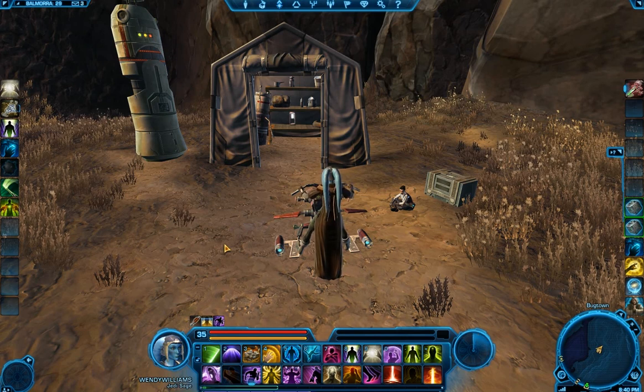Hello Wynn, welcome back to the Learn to Game series on Datacrons. This is Doom Sprinkler Chaney. I'm here on Republic character Windy Williams Chaney.